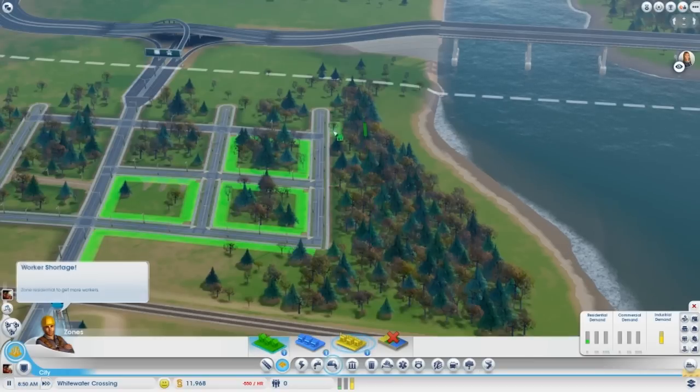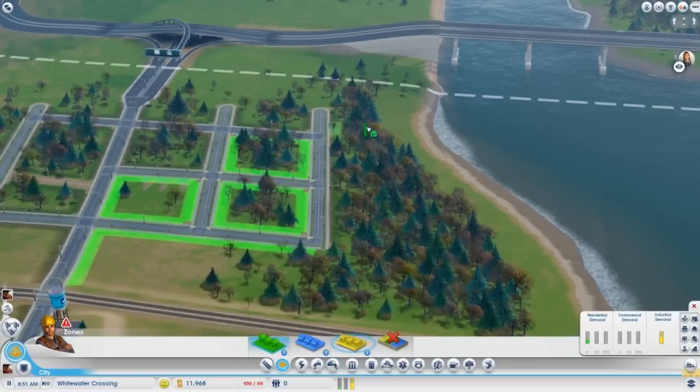When zoning you'll also notice this line on the right here. This line shows the size of the building once it's at its max density — so this is how big the building will be once it's completely built.